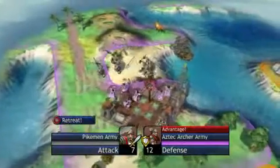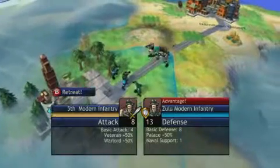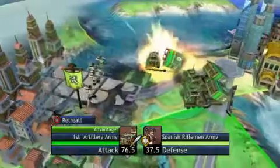These are replaced by pikemen once you discover democracy, riflemen after the discovery of gunpowder, and then modern infantry once you discover mass production. Of course, there are other unit progressions in the game as well. Horsemen become knights, which become tanks, catapults become cannons, which become artillery, and so on.